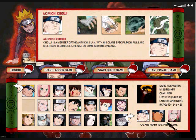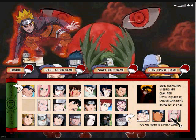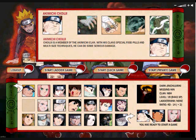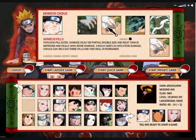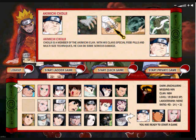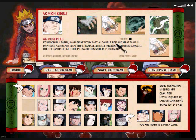Choji, Uryuga, and Sakura. I'll explain this team as easily as I can because this team is kind of complex to use. If you go first — if you're the very first turn — use a Choji pill. It doesn't matter what chakra you get, just use a Choji pill.